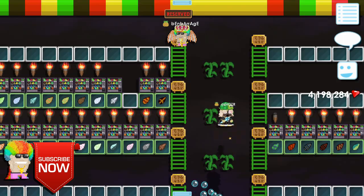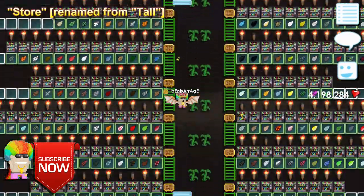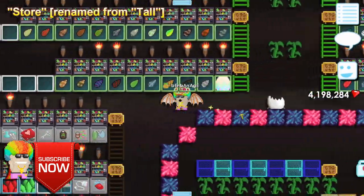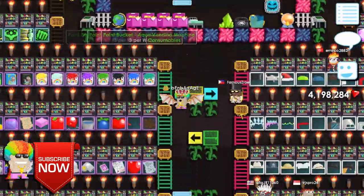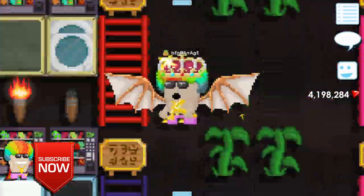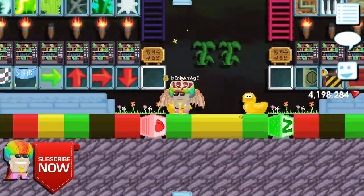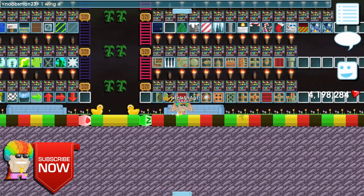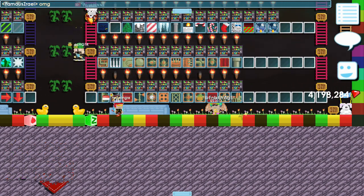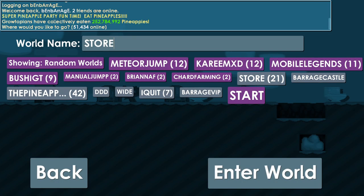The first world we're going to take a look at is called Store. This world used to be called Tall, but now it's called Store. It's the tallest world in Girltopia, and it's a shop, so it's also the tallest vending shop in Girltopia. The dimensions of the world are 50 by 150, and it's currently owned by London.